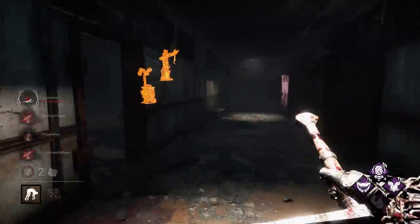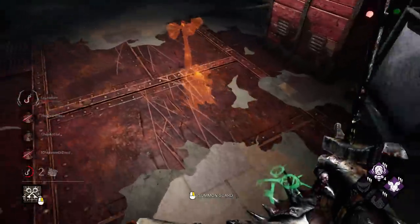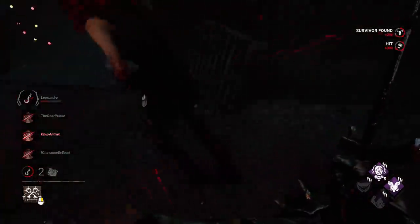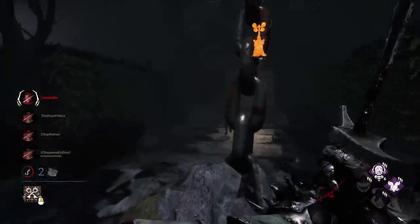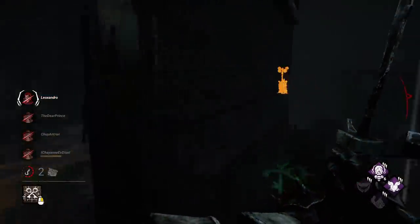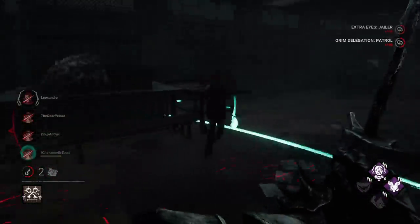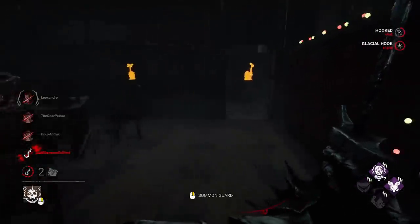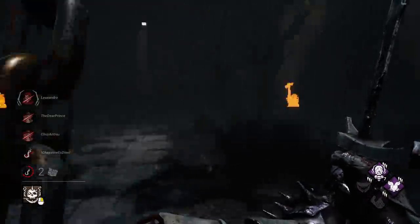All three survivors are working on this gen right here — hopefully we can go and swoop down. Big Dead Hard, getting our stacks back. Let's chase with her. We've got to make our way back to that gen in the middle because it's got a lot of progress on it. That's going to be our first death — nice. There's only a few windows on Midwitch, so this challenge isn't super bad here, but it's definitely going to ramp up in the next attempt.